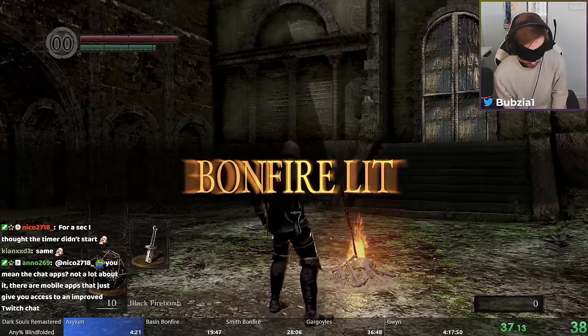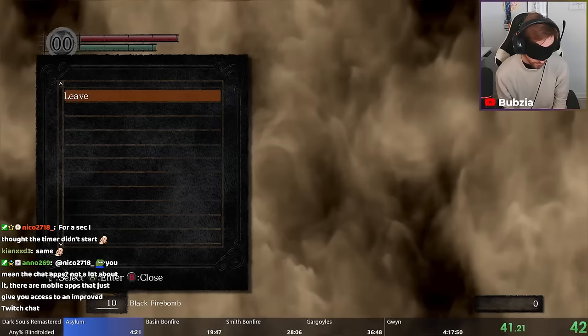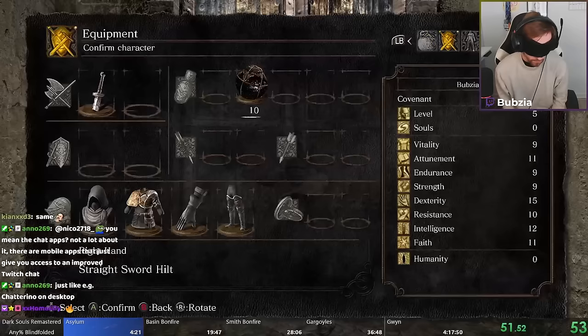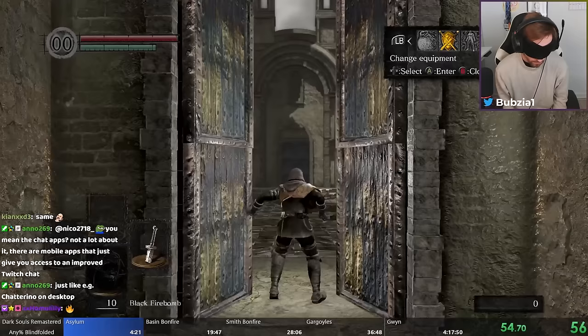Bonfires are our checkpoints in the run — we want to grab as many as we can in case we die. Now comes the first boss already: the Asylum Demon. We chose specifically the Thief as starting class with the Black Firebombs because that allows us to kill this boss early with a particular setup.